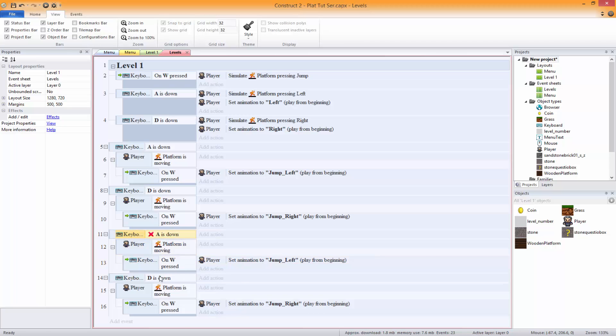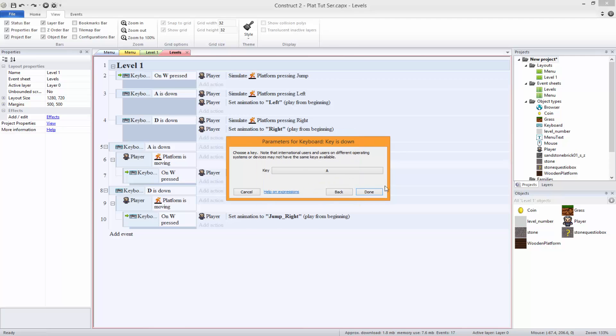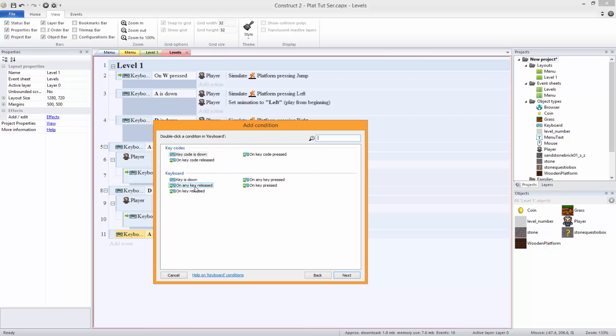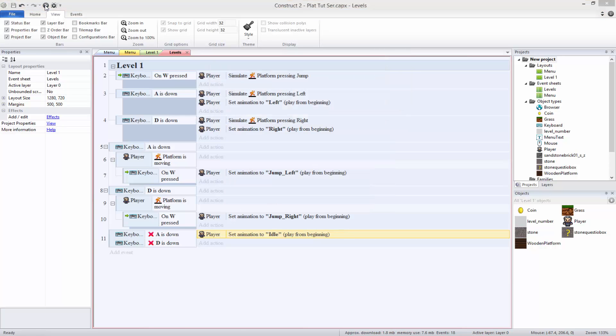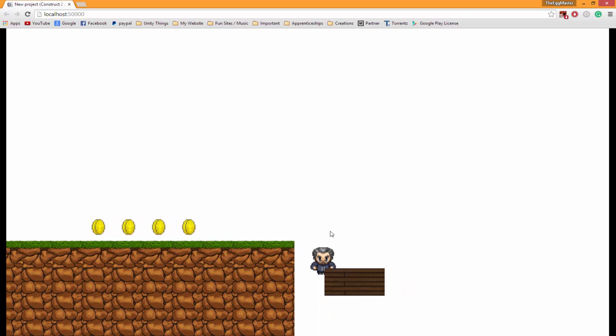When A is not down, we want to handle the idle state. When both keys are not being pressed, we just want to set the animation to idle. So when W and A are not down, it sets idle; when they are down, it moves.